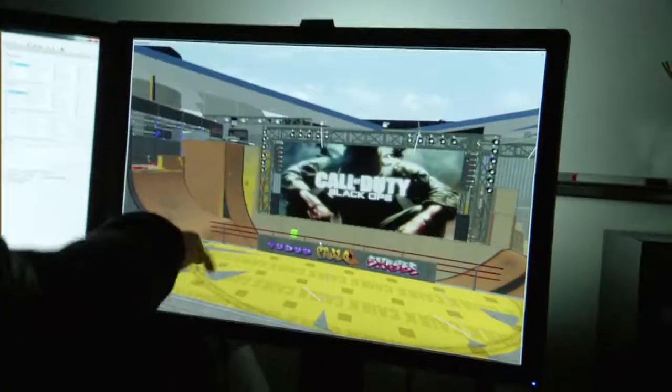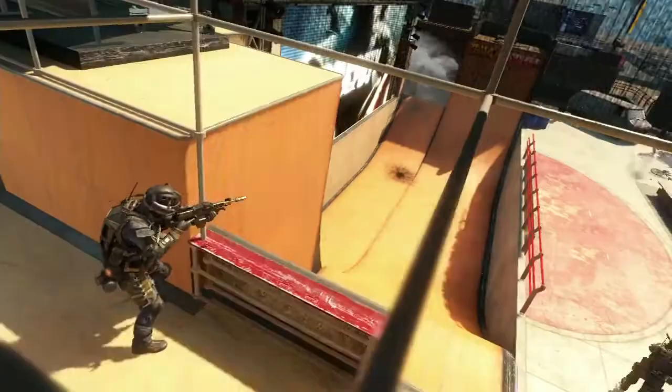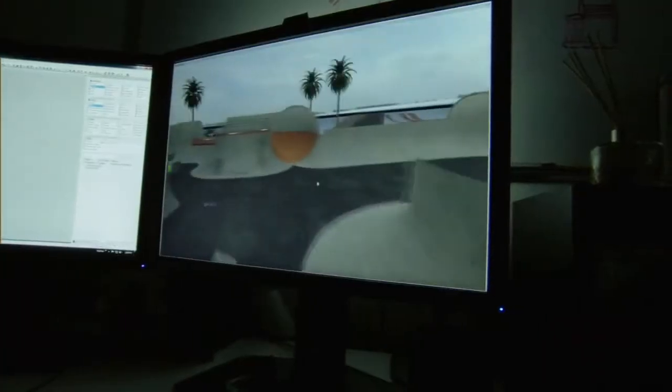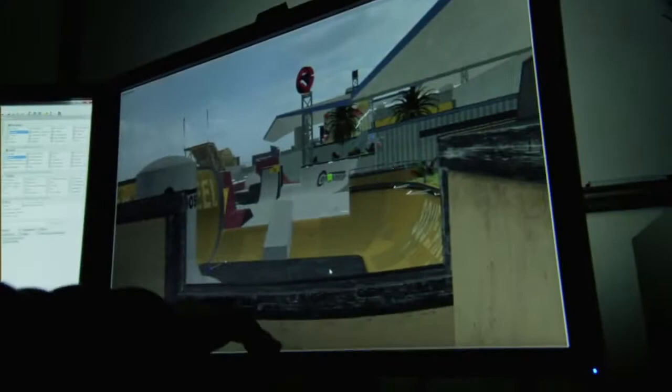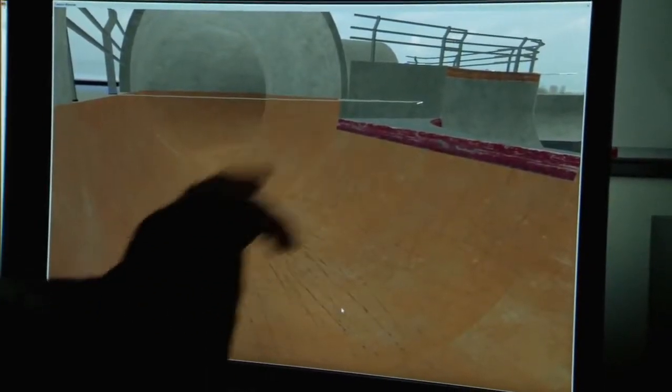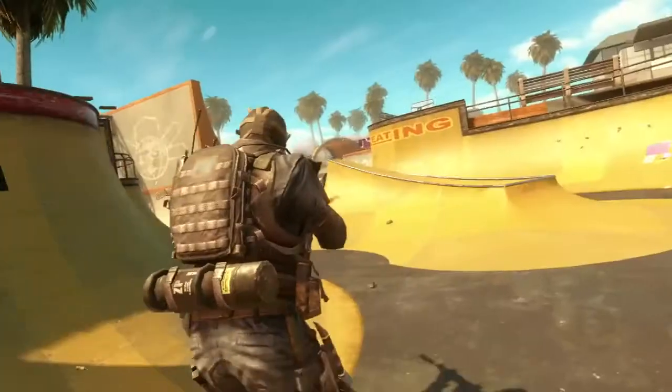Grind takes place at a skate park in the middle of Venice, California. It is entirely comprised of half pipes and skate ramps, so everything is curved. People are used to playing hard edges and very standard pieces of cover, so when you introduce curves into the environment, that basically forces players away from the walls, and because of that, you're a little bit less secure.